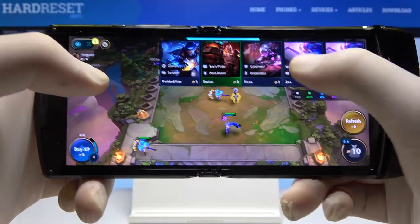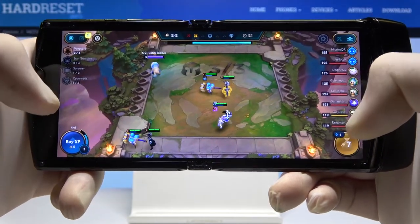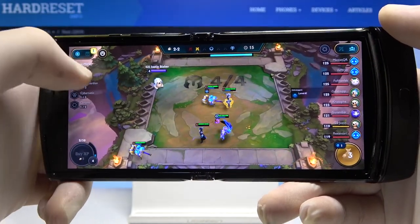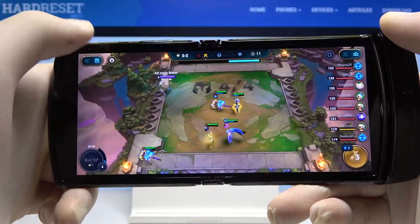And we are here. We got Level 2 Zoe and we can also pick TF, get the EXP, get 4 champs, and right now we are moving to 2 Sorcerers. We can put this sword on TF.